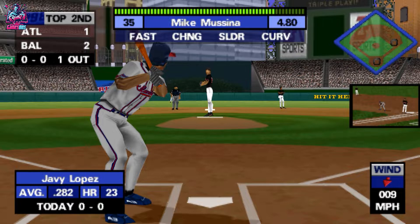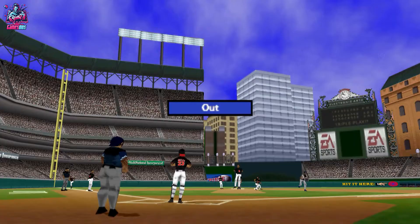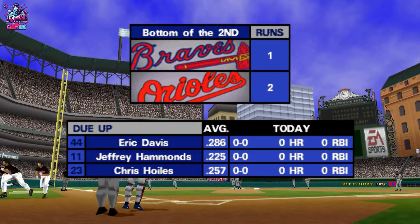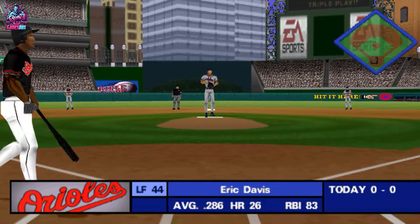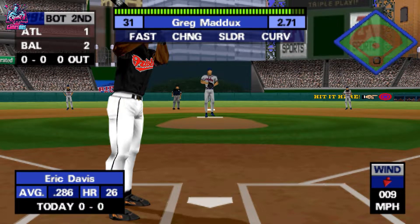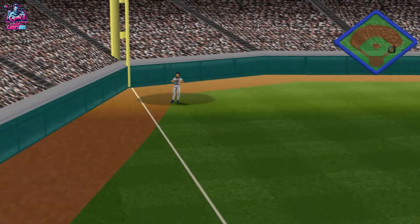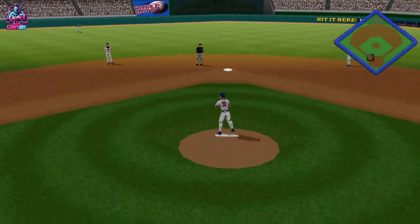Orioles, let's go. Ground ball to the shortstop, missed by Messina. Got him. What a great double play — they got the ground ball, turned it around the back at second, and ended the inning. That retires the side. Hit deep down the line — out! They got a great jump on that ball, tracked it down and made a nice catch. One out and nobody on.